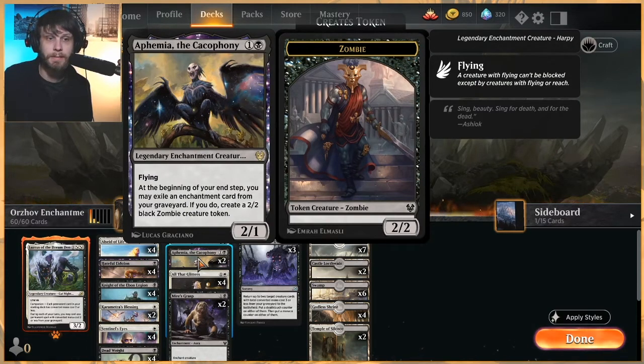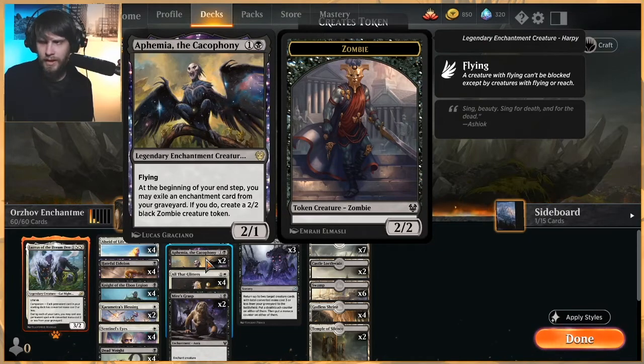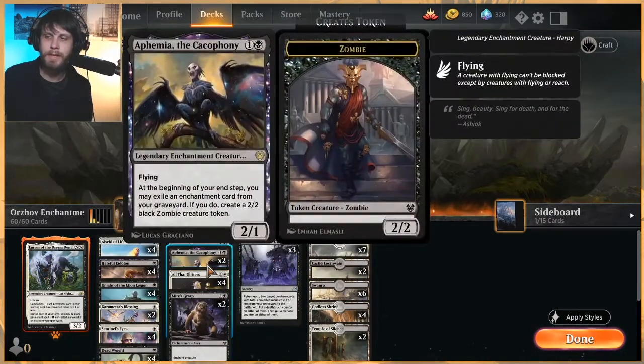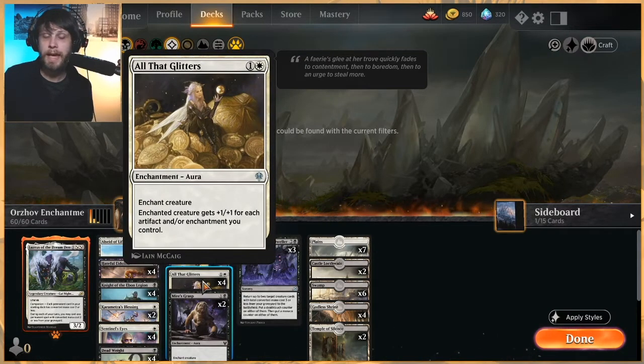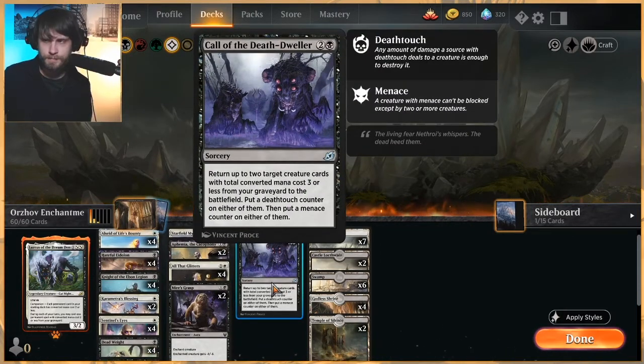Ephemia is fantastic — a really good way to keep the creature damage going. You exile enchantments from your graveyard at the end of the turn and get a 2/2 for it. Very good effect in this deck. These Deadweights and Myers' Grafts are going to hit the graveyard and not really do much after that, so Ephemia just adds value to that. All That Glitters is an absolute all-star in this list — a four-of. We've seen this in a lot of different decks and this is just a really prime place for it.